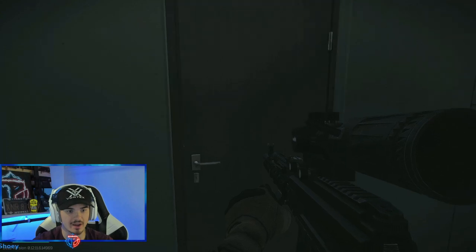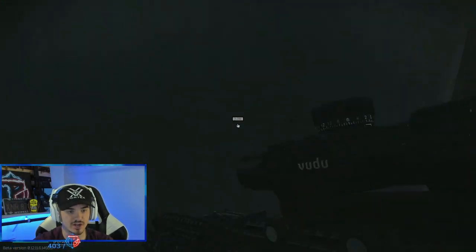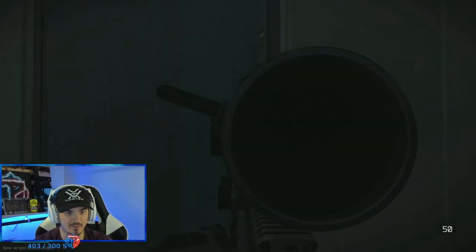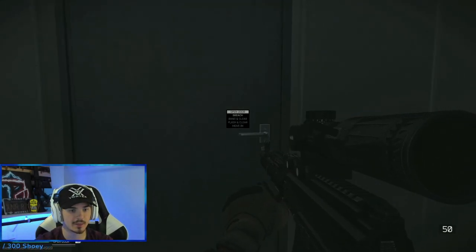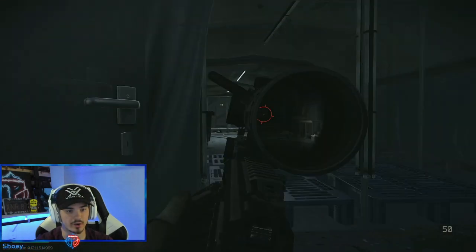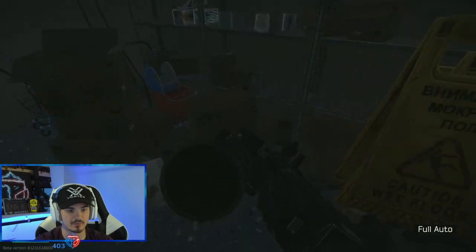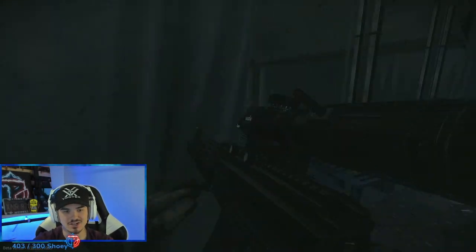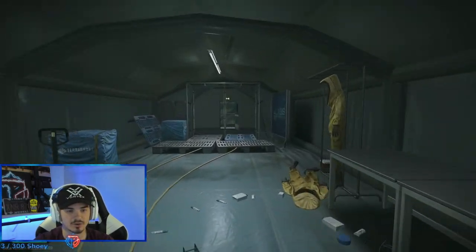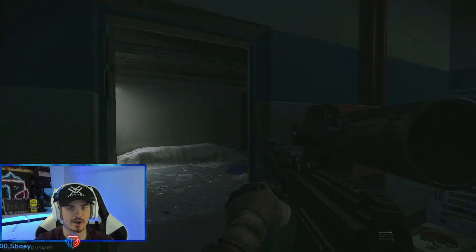Speaking of that — sitting in this little janitor closet right here is typically unchecked. I've had a team of two walk straight past here, and as soon as they're at the end of the hallway, free kills because no one's checking. To my knowledge no loot spawns in here — maybe a bandage — so no one's going into that room. It's an easy spot to sit at.